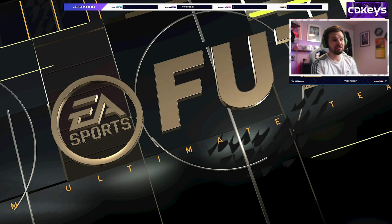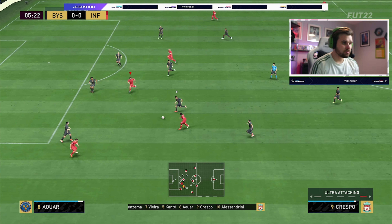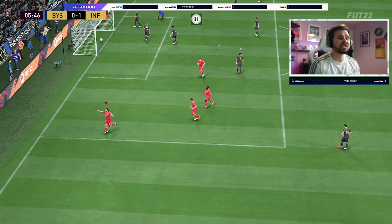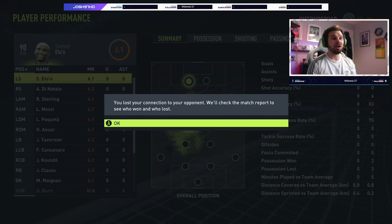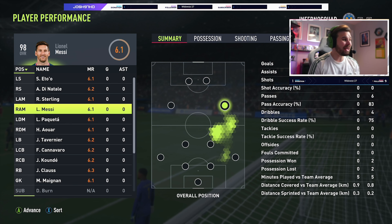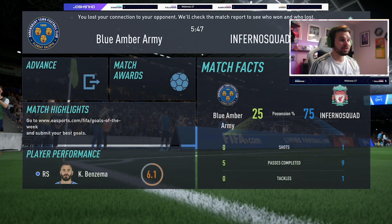Here we go into match number two — and wow, what a team. Di Natale, Eto'o, Cannavaro — very good team, going to be a tough one. Crespo cuts in, finesse — oh my Lord, what a banger! Are we going to have a rage quitter in five minutes? Yes we are, and it's all down to Crespo. That finesse shot was incredible. This man had bloody Eto'o, Di Natale, Sterling, Player of the Month Messi, and he gave up within five minutes. It's the Crespo effect!